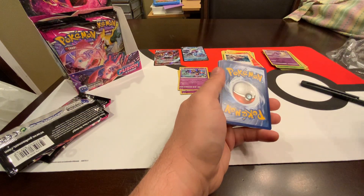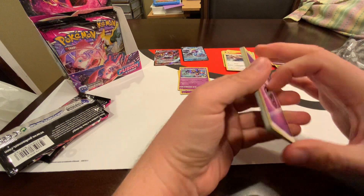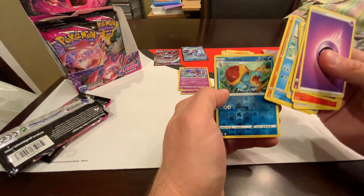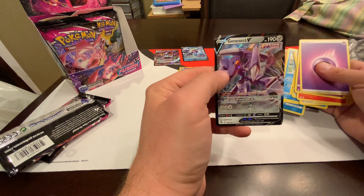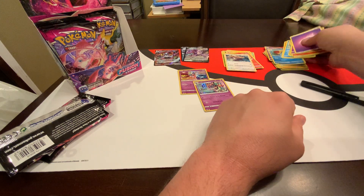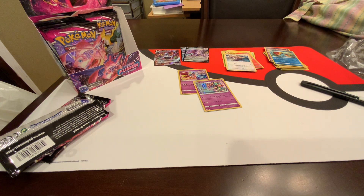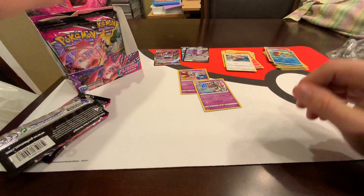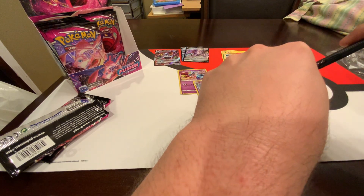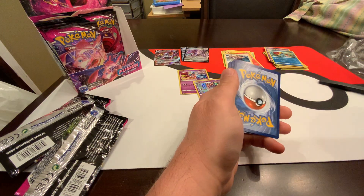Hit? Come on, I gotta have a hit. Just be a good one, be a real hit. Don't be a stupid holo. It's a real hit — we see it's a full art at least of some sort, or at least a V. Genesect! That's his name — Genesect V. So we got Genesect V.